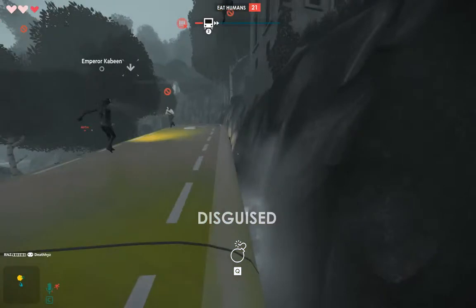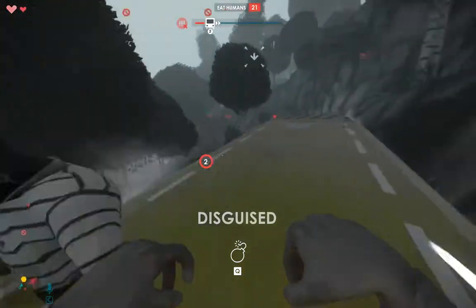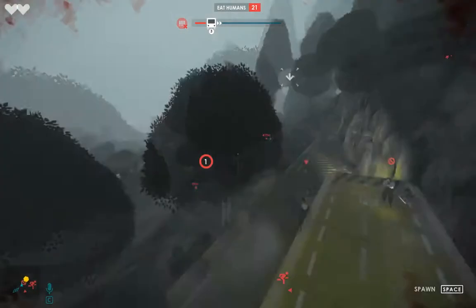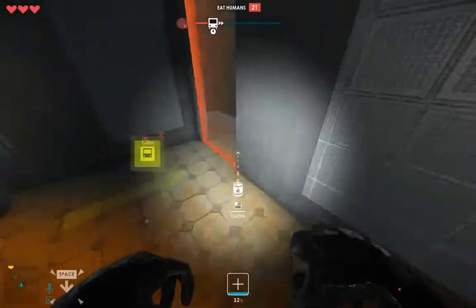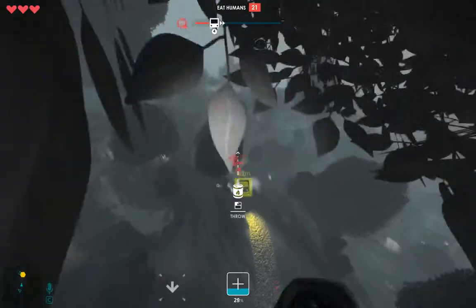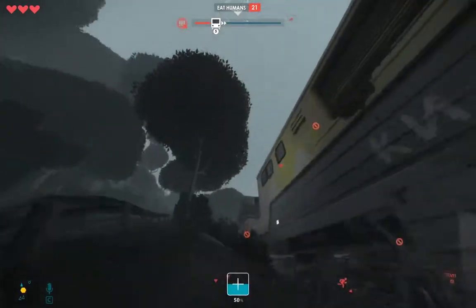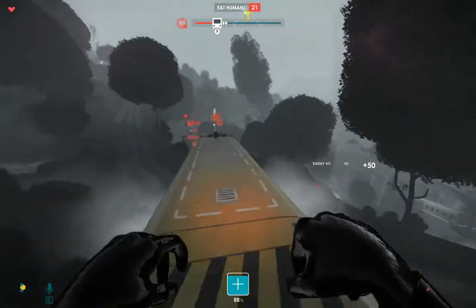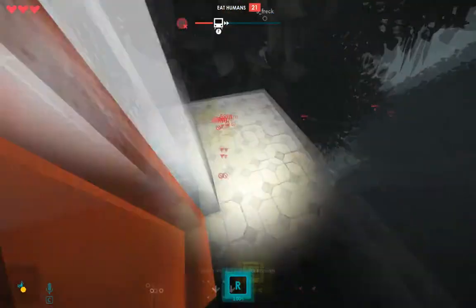Look at this — they're not going to shoot me because I look like a human. But if I press Q, I'm going to explode. Now they know I'm a zombie. Also there are barrels you can use to knock back humans. The goal of the zombie is to kill all of the humans.